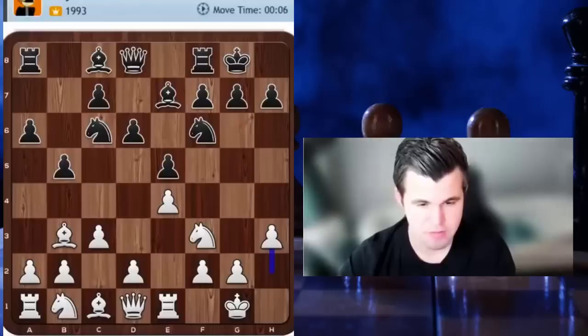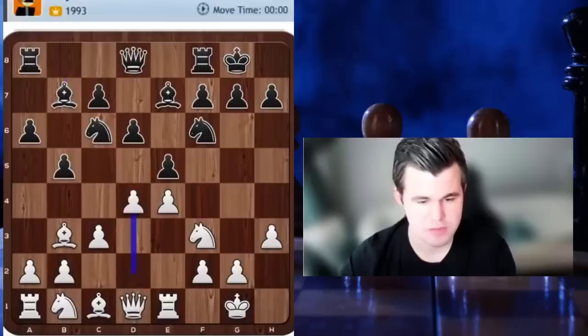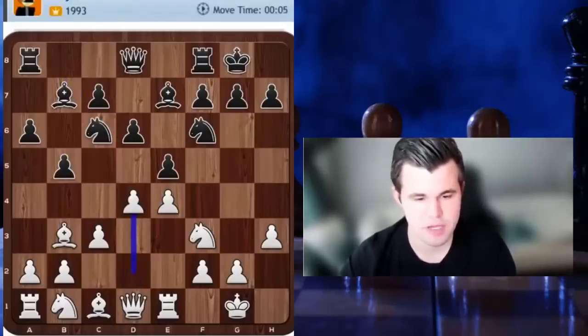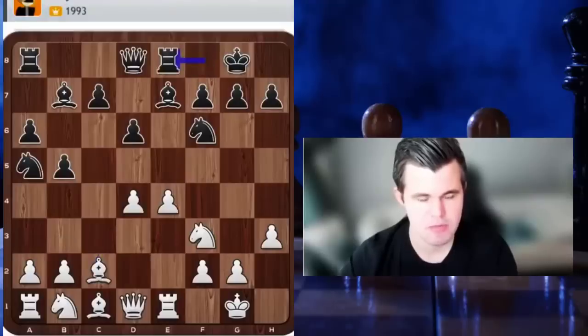There are a number of options for Black here. My favorite for many years was knight b8, then knight d7 — the Breyer system — also bishop b7 and then rook e8, the Zaitsev system, which is very popular, as well as knight a5, the Chigorin system. They all have different advantages and drawbacks. This one I'm not that sure about.